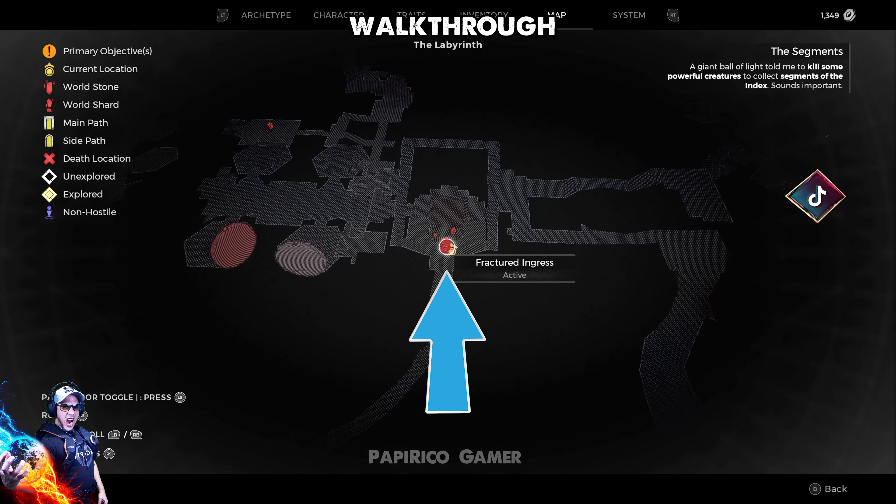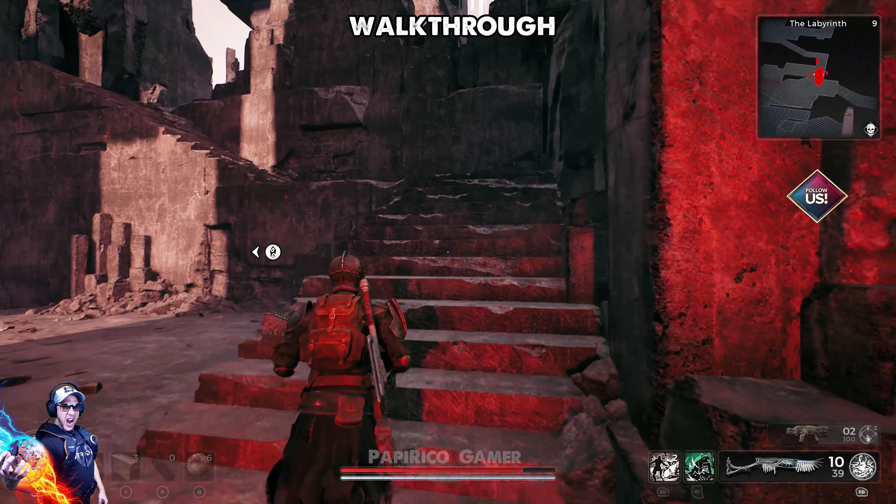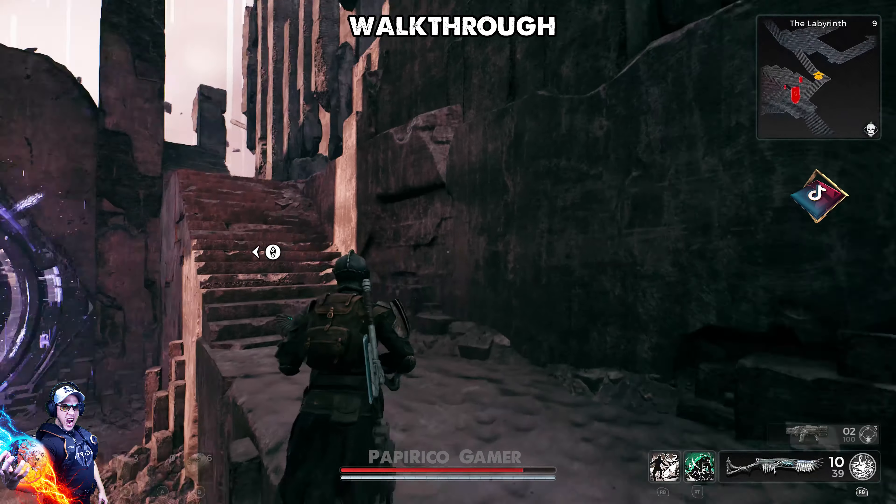Begin your adventure in campaign mode, progressing through the game until you reach this checkpoint — Fractured Ingress — in the Labyrinth World. This serves as the reference point for your journey.